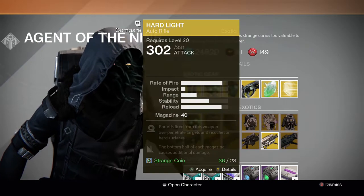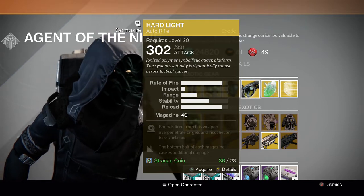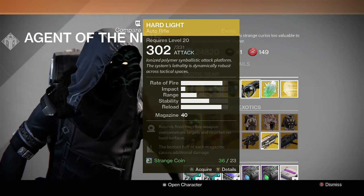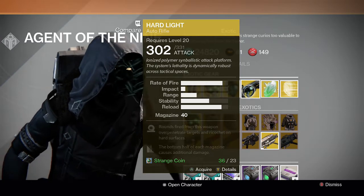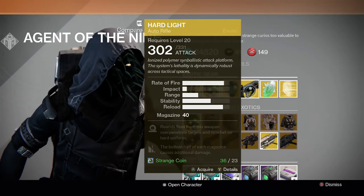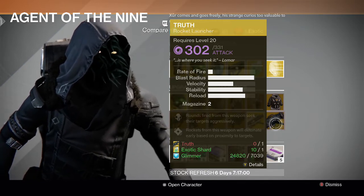For the gun, we have the Hard Light Exotic Auto Rifle. Rounds fired from this weapon overpenetrate targets and ricochet on hard surfaces, and the bottom half of each magazine causes additional damage. Very cool — I don't have this gun and I just picked it up.